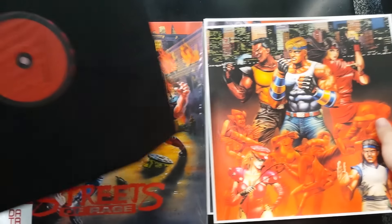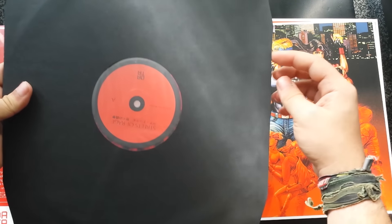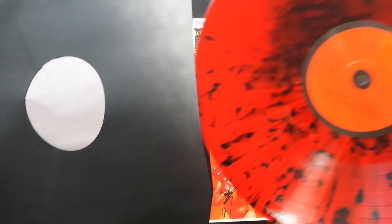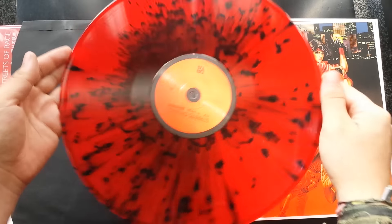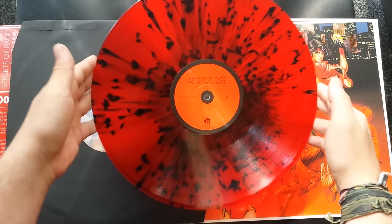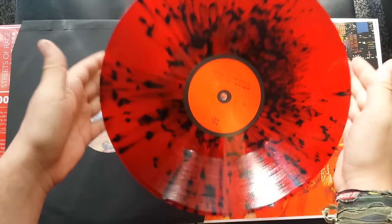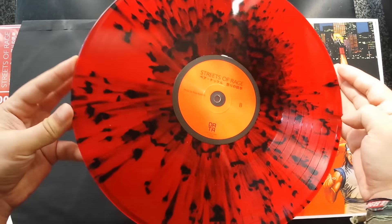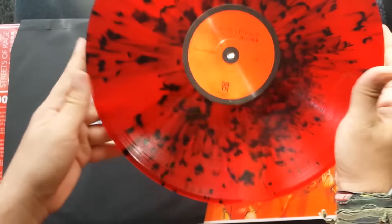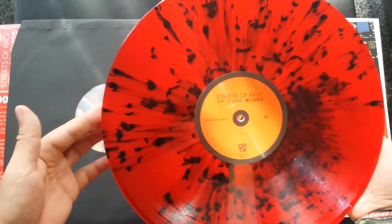And on to the actual vinyl record itself — be careful with this. And how awesome is that? Streets of Rage on vinyl, doesn't get any better than that. Well, it will get better than that when they release Zero Wing. If you're listening, Zero Wing is the soundtrack everyone wants on vinyl. That is awesome, looks very cool.